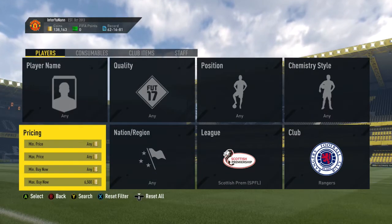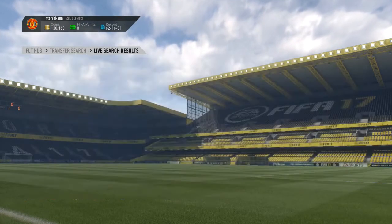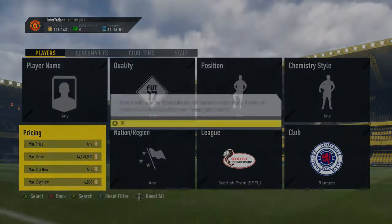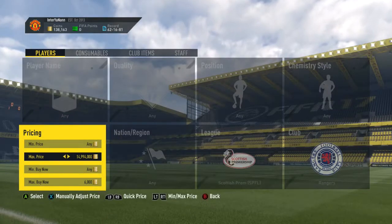Hey y'all, what is going on guys, it is your boy TheRealRG here bringing you a FIFA 17 trading method. In this one, it's with Scottish Premier League players — players from Rangers go for 6.5k, so you want to try and pick them up for anywhere under 6k just to make some profit.